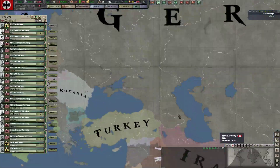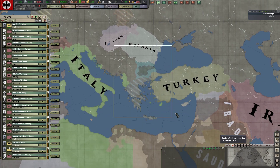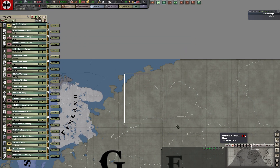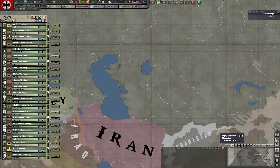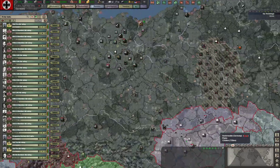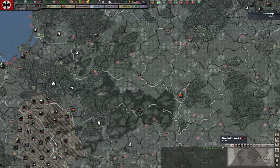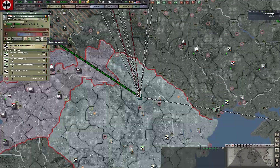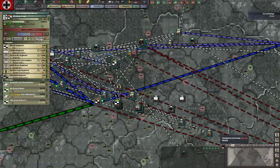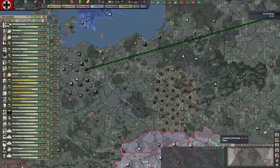Now planes — we just need to grab all of them and deploy them back to Europe and do a small reorganization. Get me those strategic bombers. Go here, I guess, as close to Berlin as possible. Now detach that, send it to Moscow. And we also need to send all this back to Europe.